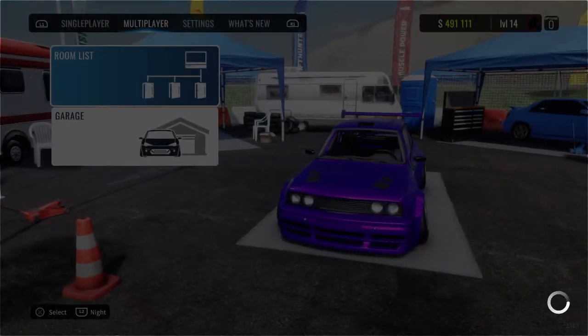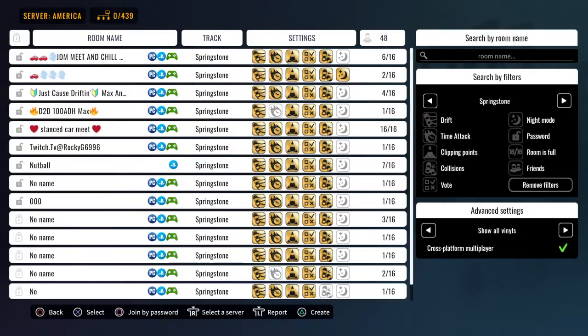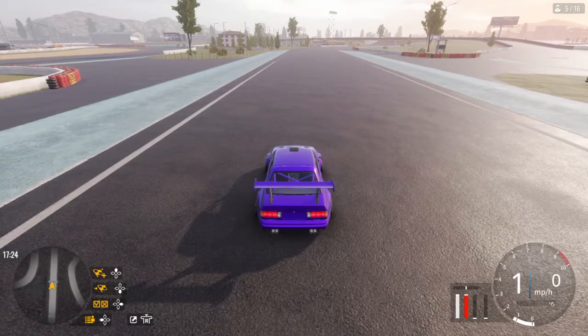I just changed my map. I prefer Springstone and East Hoge — those are some of my favorite maps in the game. I go on this map because all the other ones are like five-times real time or something like that. So I've just been going on this one all day.